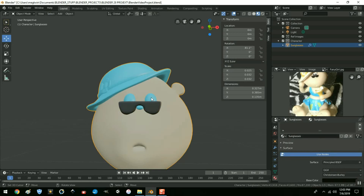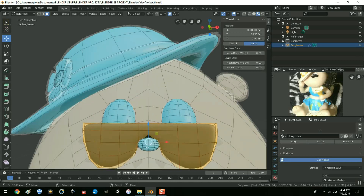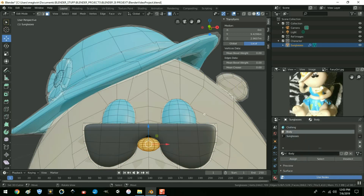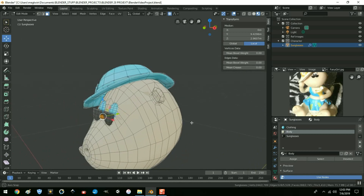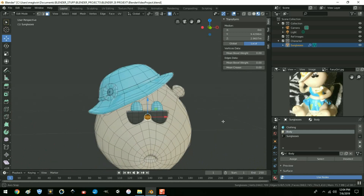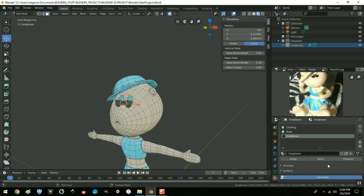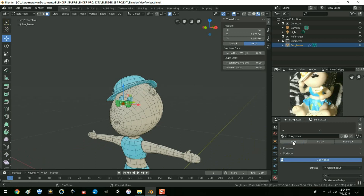Now for her eyes. Her nose is going to be the same as her body — let's select her nose and assign the body material to it because that's part of her body. For the eyes, I was just going to have them black. Actually, let's change the sunglasses to some other color — let's make them green, and assign it.